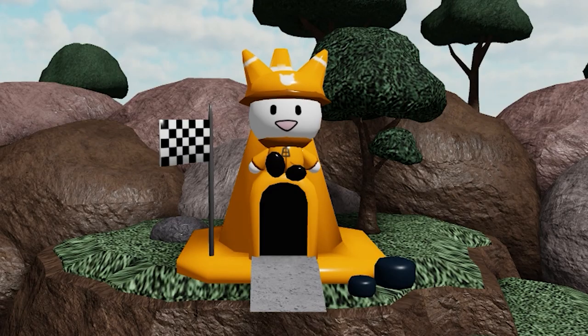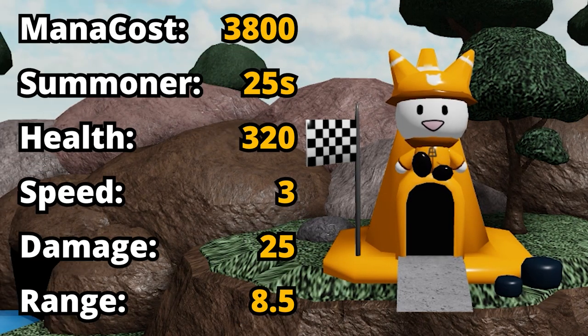Upgrading him to level 4 will cost you 3,800 mana. Once again its summon speed increases by 5 seconds, making it 25 seconds. The health doesn't increase that much this time but is still a whopping 320 health. The speed of the cards increases a little and is now 3.0.